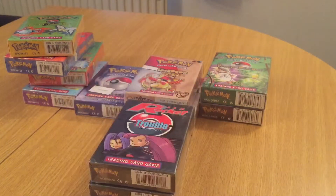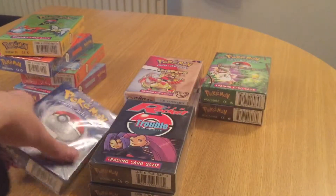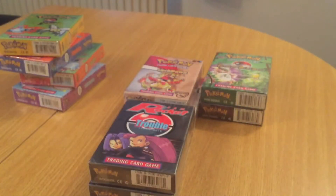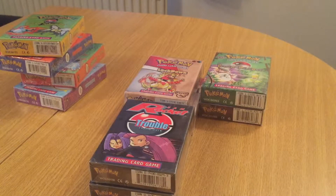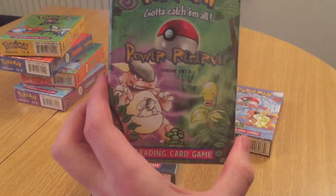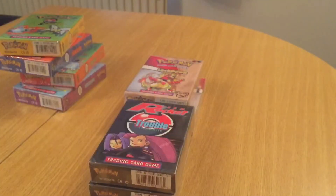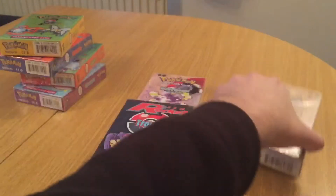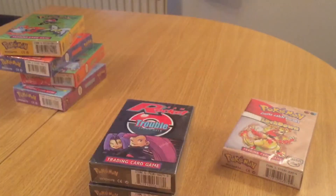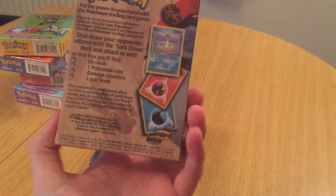Zap with Mewtwo. Then the two-player starter deck. Then I think it was Jungle after that, so we'll go Power Reserve first, which had Kangaskhan. Waterblast with Vaporeon. And Fossil: Bodyguard, which had Muk. Lockdown, which had Lapras.